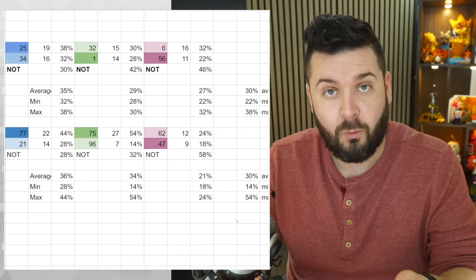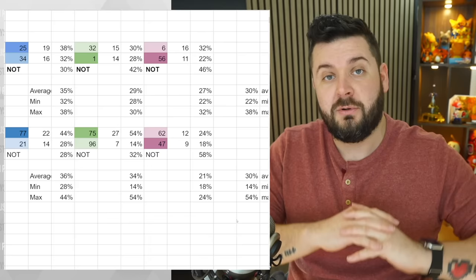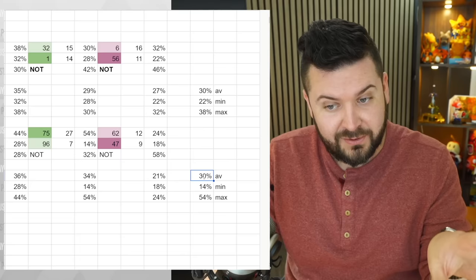Granted, 100 is a limited sample size. If you want to run this with 1000 or 2500 eggs across 10 different parent sets and submit that information, that would be fantastic. But given that the complete average across everything lands exactly at 30%, that would be a very strange coincidence.